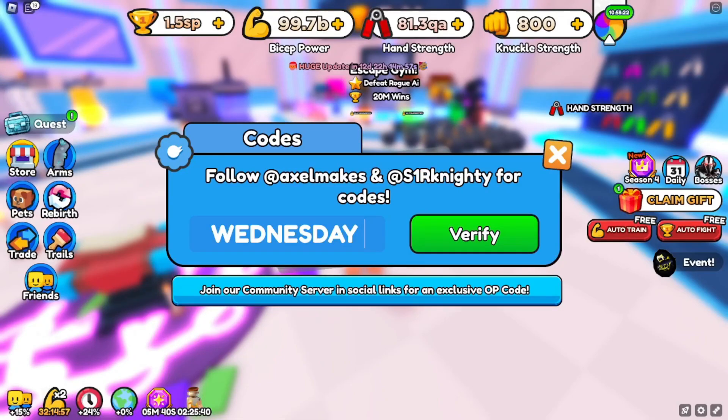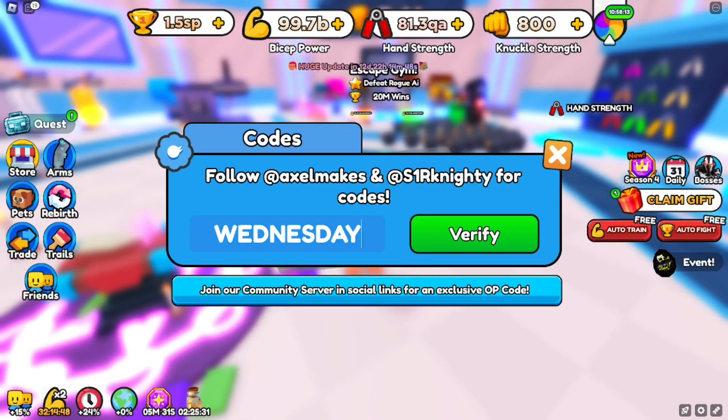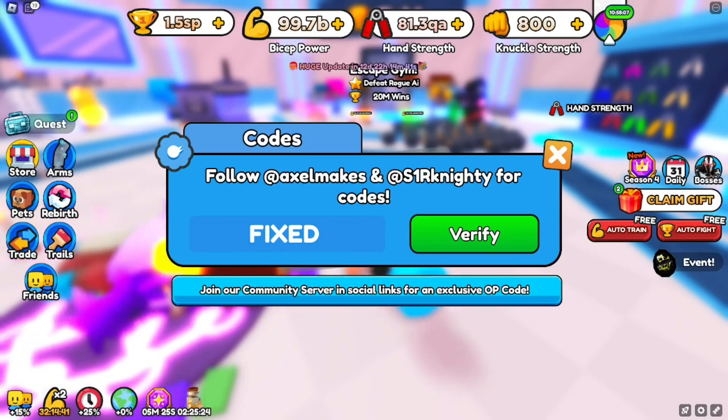Make sure you smash the like and subscribe button — I always drop codes for Arm Wrestling Simulator so you don't miss out. Next code is FIXED — F-I-X-E-D — redeem that right now for a stat boost.